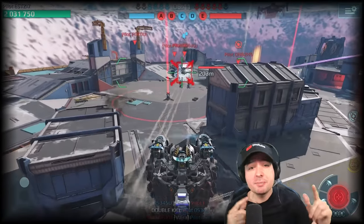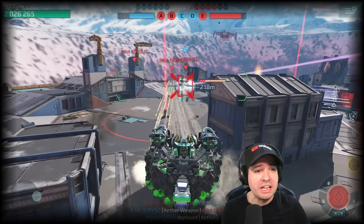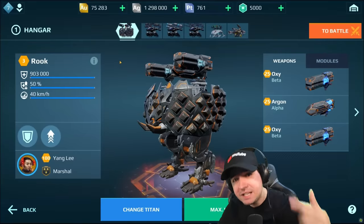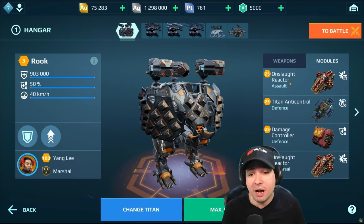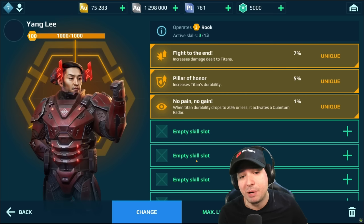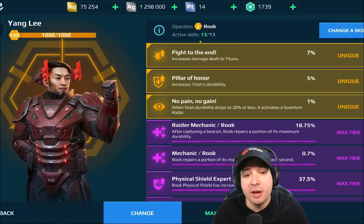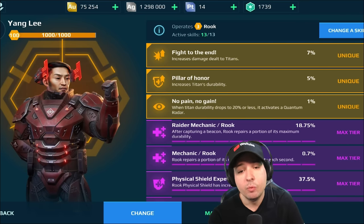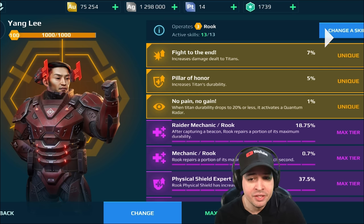What's up friends of the good mood, this is Mani. We have more than 2 million HP on the new Rook Titan here on the test server with the new Titan pilots coming into the game with one of the upcoming updates. Yang Li is the first Titan pilot we have available, with 3 legendary skills: increased damage to Titans, increased Titan durability, and when Titan drops to 20% or lower it gets a quantum radar.